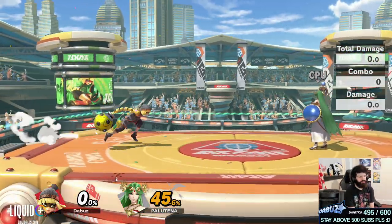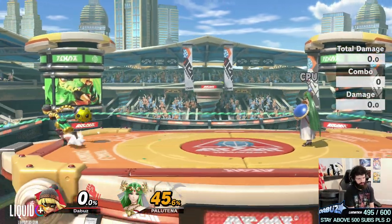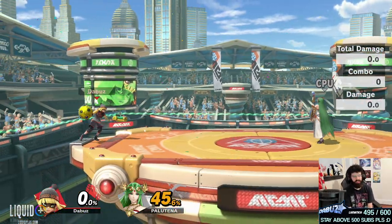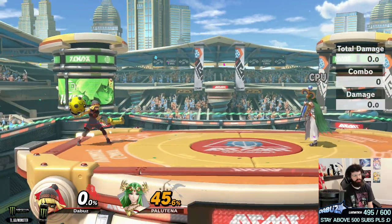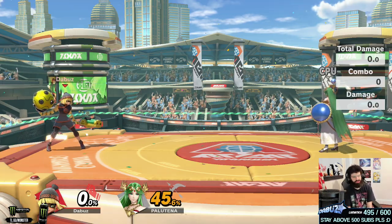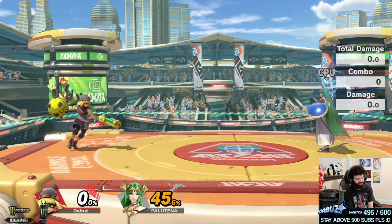Her ground speed is pretty middle of the pack overall. Her air speed is garbage — it's absolutely atrocious. She's slightly below average fall speed, but she has high gravity, which actually makes it very easy to combo her and is a huge reason she can't really land either when getting juggled properly.